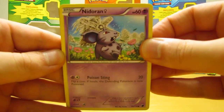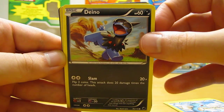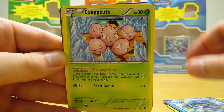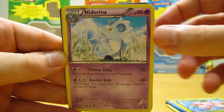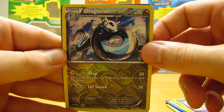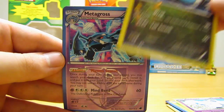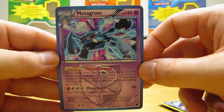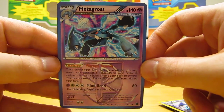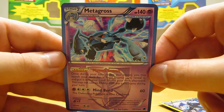There is a Nidoran, Primeape, Horsea, Ditto, Litwick, Cryogonal, Exeggcute, Nidorina, Dragonair which is an uncommon card and is the reverse holo. And it looks like another Team Plasma card is the rare card - let's make it three for three on holo cards. Hopefully it is a Metagross holo. So I was a hundred percent on getting holographic cards - very happy with these pulls. I definitely like this Metagross holo the best of the three holos. That doesn't happen very often where you get three booster packs and all three have holo cards in them. Quite happy with these pulls.